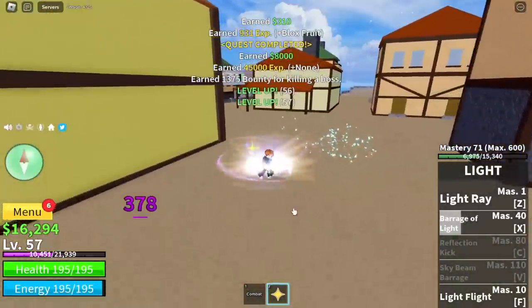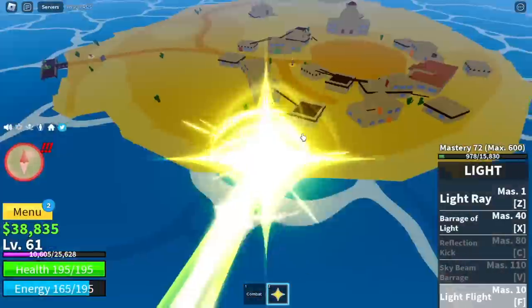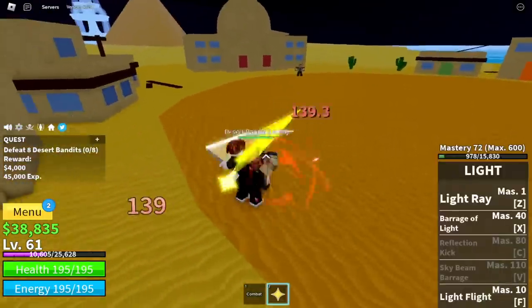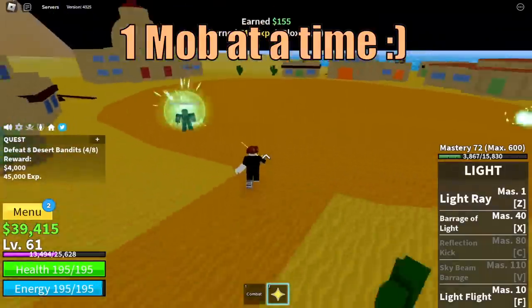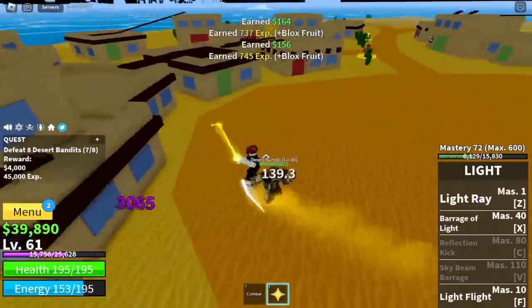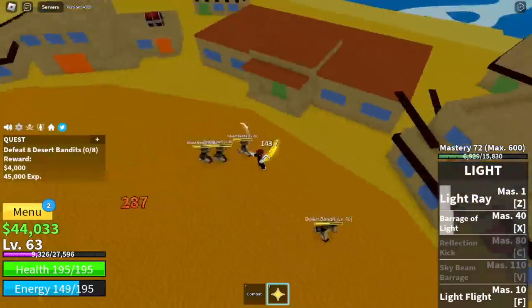We're only going to level up here five times, and when we reach level 60, it's left click dash, left click dash. At level 60 we are heading to the desert. Our first target is the desert bandits, and the best strategy here is only to use your left clicks or M1. You need to defeat your enemies one at a time. By doing this strategy, you won't need to wait for the mobs to spawn — just defeating them continuously. What if you lure four at a time and defeat them using skills? As you can see, they got knocked back.